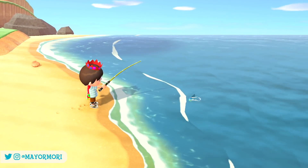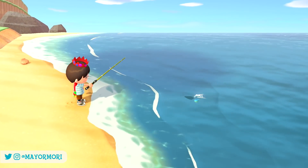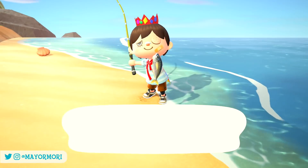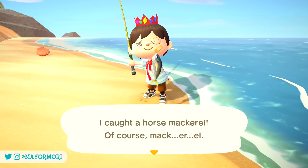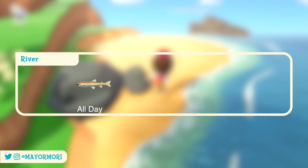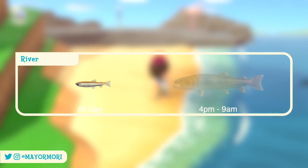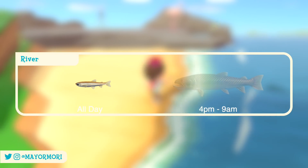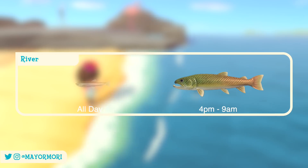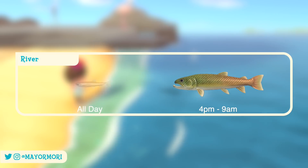That pretty much wraps up the new fish for the Northern Hemisphere. Players in the Southern Hemisphere have it slightly easier, with only five new fish to catch — pretty much the exact same fish that just left the Northern Hemisphere. The new river fish include the Pond Smelt and the Stringfish. The Pond Smelt can be found all day, however the Stringfish is only encountered in the river at cliff tops, most commonly at the tops of waterfalls, during the early evening and throughout the night.